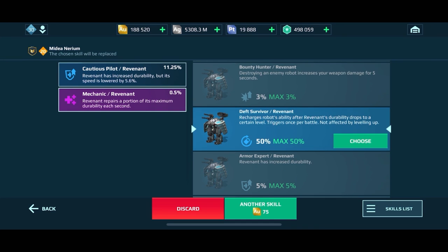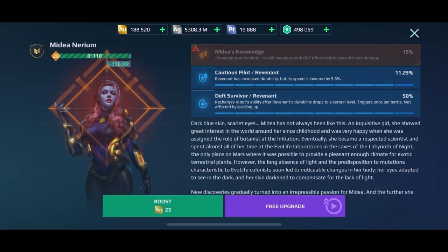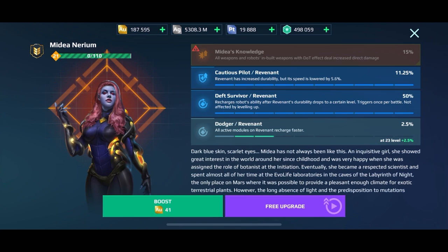I'm going to keep spinning until it lands on something valuable — a skill I actually want. If I'm really lucky maybe I can get a blue, purple, or gold tier, which would be amazing. Right there we got Death Survivor, which I wanted. Now we're going to go ahead and promote and continue on. Dodger — that's a good one, I'm actually going to keep that one.